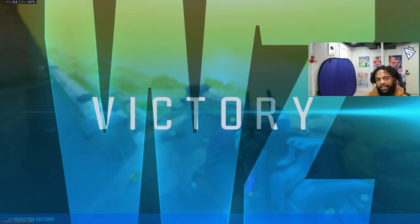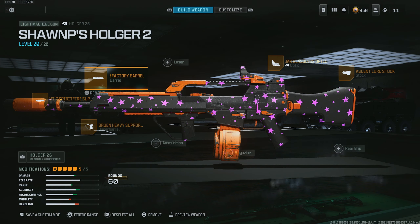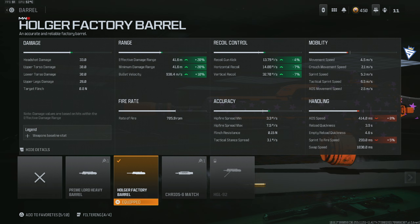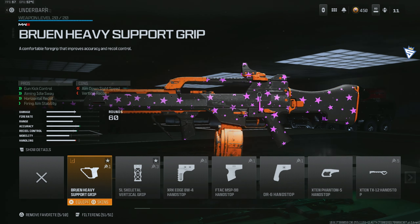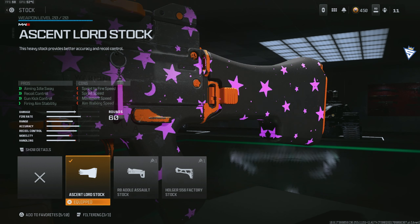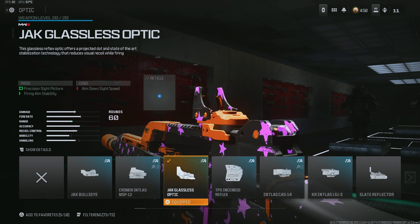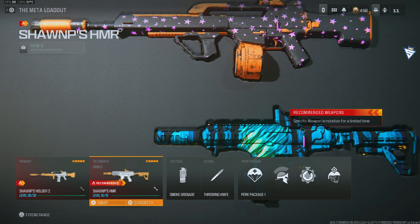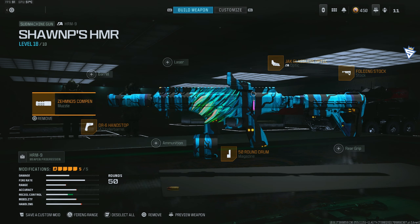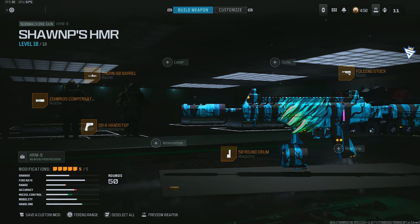Drop a like and let's get into the class setup. You want to use the Hogar 26 — this thing is almost comparable in time-to-kill with the MTC 762. Start off with the Espresso barrel for extra damage range, bullet velocity, and recoil control. This barrel really makes the gun that much better. Next, put on the Brewing Heavy. The good thing about the Hogar is it already comes with 60 rounds, so you don't need a magazine. For that reason you can put on a stock to reduce recoil even more. Lastly, use the Jack Glassless optic because it helps with firing aiming stability — basically less visual recoil. For the secondary HMR build, I just threw the sight on for the video so you can see how it works on a secondary. The regular build I recommend — this is easily the best secondary in the game right now, the AMR 9.